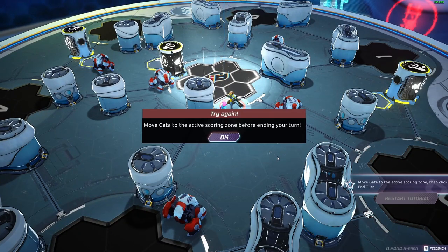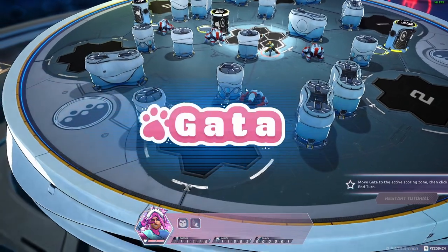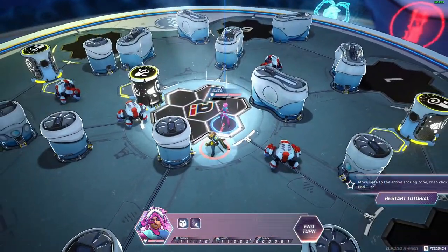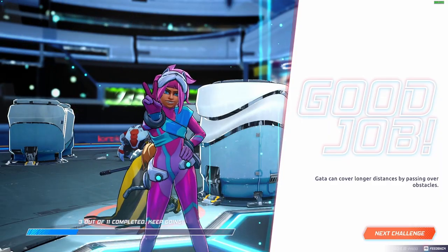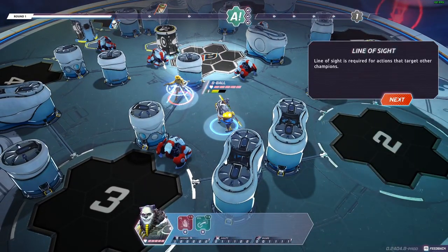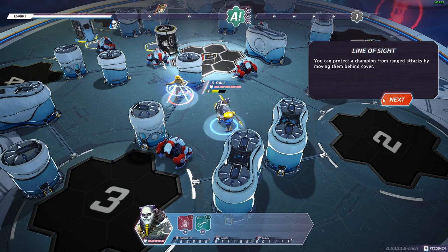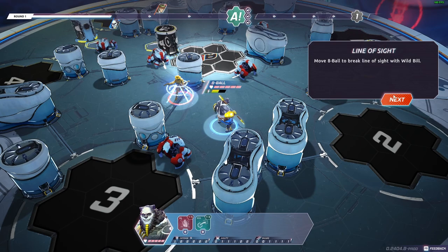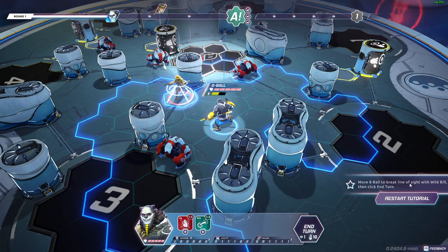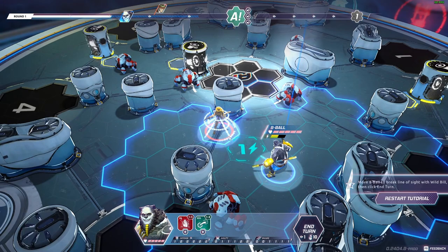Click 'end turn.' Oh wait — okay, I get it, now she's in. Line of sight is required for actions that target other champions. Line of sight can be broken by blockers and champions, both friendly and hostile. You can protect a champion from ranged attacks by moving them behind cover. Move Eight Ball to break line of sight with Wild Bill — but I don't get it, I don't know what Eight Ball is.